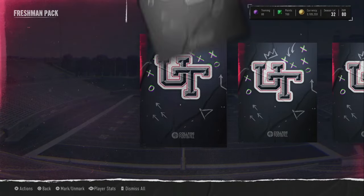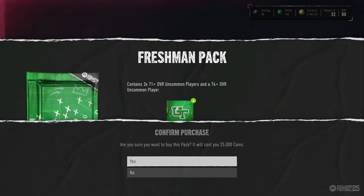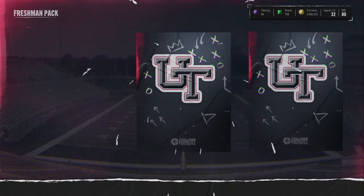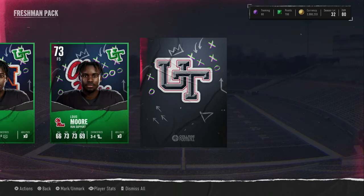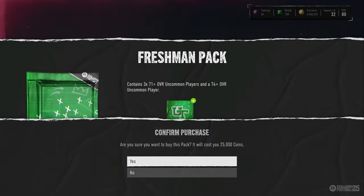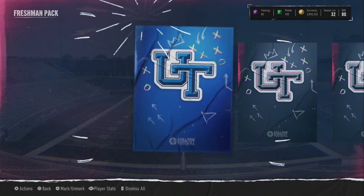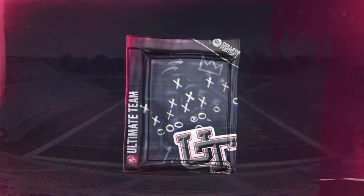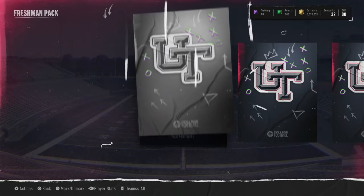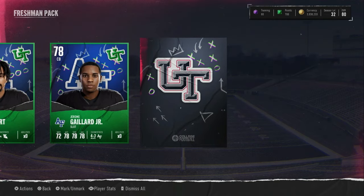We saw a 76 green first again. Come on, blue — nope. Next pack: blue green 76, 73, 75. Can we pull an 85 or another 82/83? We got an 80 right there from Wyoming. Can we get an 82 plus — that's the real question. We have 76, 78, and 77 — nothing special.